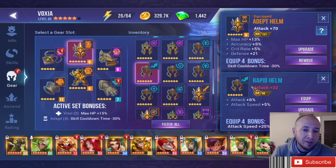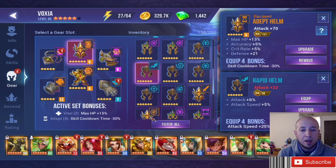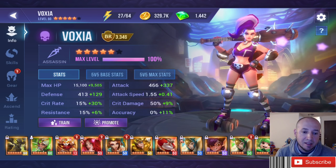The closest thing to Swift gear would probably be Adept, because with Adept you're lowering skill cooldowns and putting out more skills over time — which would be close to Swift's speed advantage. You can't confuse Rapid with Swift because they're two completely different things. Rapid is good on attack-speed nukers and supports with high attack speed — you always have to look at base stats as well.